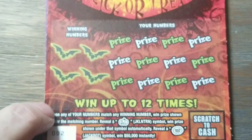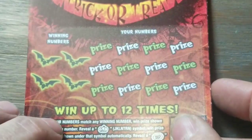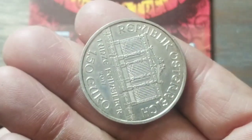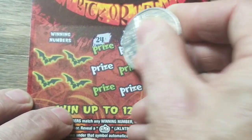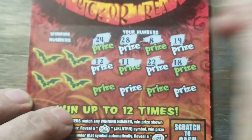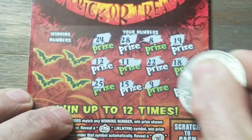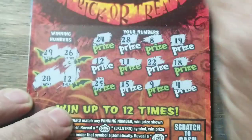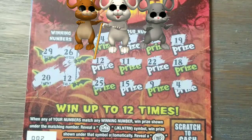I have no idea where I got them, but this is the jack-o'-lantern cash. Jack-o'-lantern is the auto-win. The jackpot is a $50,000 instant win. We're going to use an Austrian Philharmonic, one-ounce silver coin to scratch. Let's see if we can find a winning symbol on the jackpot. Nothing yet — no symbols. With most games you can still match a number. We've got 12, 20, 26, 29 — lots of them in the 20s, but not the 20s that we need.